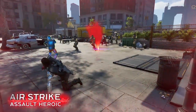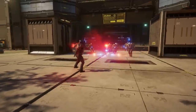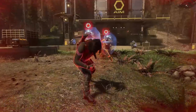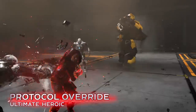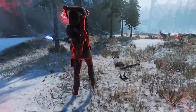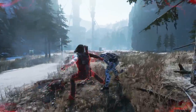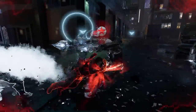Air Strike is Bucky's assault heroic, which allows him to call in an air strike to set a target that drops multiple bombs in succession on the battlefield. And when the battle isn't going your way, it's time to hit the berserk button and unleash the Winter Soldier's room-clearing ultimate heroic, Protocol Override. Perform a bionic slam that stops enemies in their tracks and marks enemies for assassination within a 40-meter range around Bucky. This allows Bucky and his allies to instantly take down enemies without having to stun them. In addition, his melee damage increases and he is granted a new knife-light combo attack.